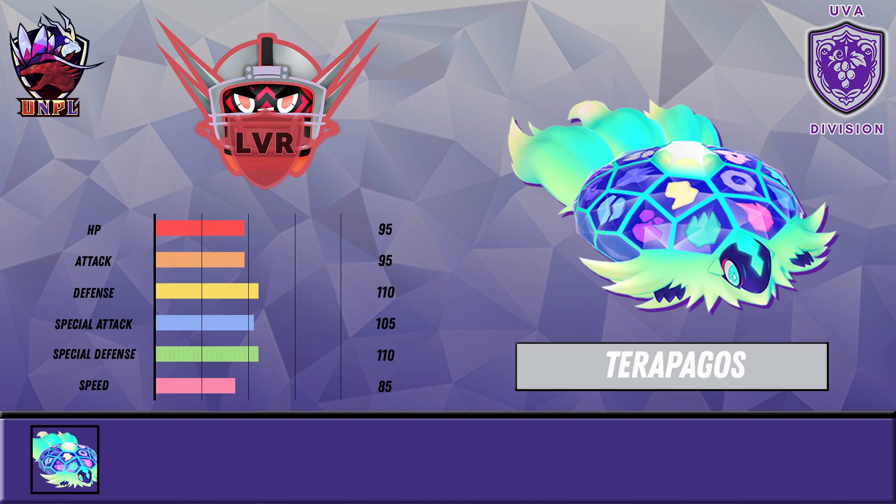Thank you to Marcus for the slides — he did a fantastic job on these. As you can see with Terapagos, it has phenomenal stats — nothing under base 95 except for its speed — with 110 in both defenses and 105 Special Attack. This thing is the most well-rounded mon I've ever messed with, both offensively and defensively on the special and physical side. It gets Stealth Rocks, Rapid Spin, Body Press, Flamethrower, and all these amazing moves.